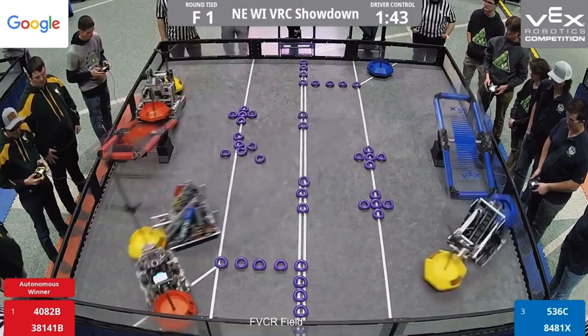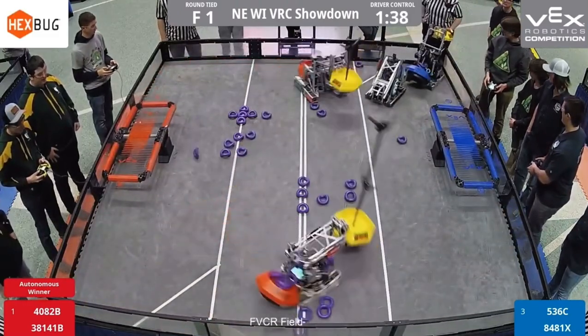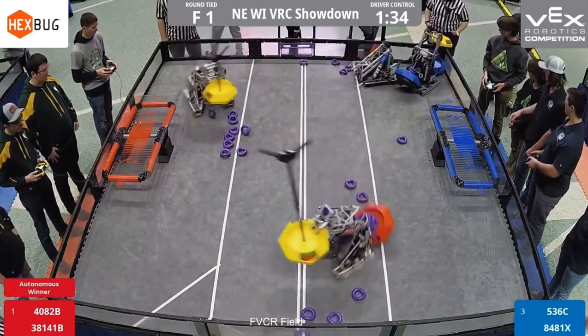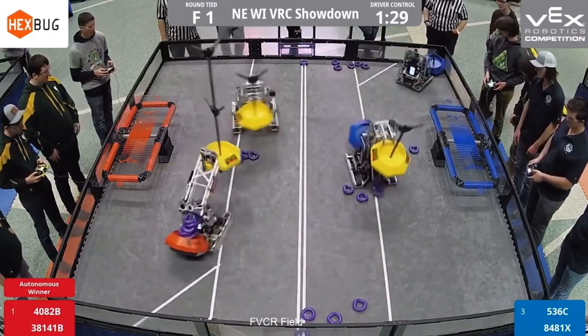Five-thirty-sixty immediately going across the field, trying to get that yellow out of 48 to be his. Thinking something similar, however guarding that blue goal on their alliance side. This white screen actually gave teams an interesting amount of time to adjust.